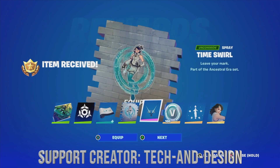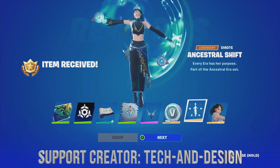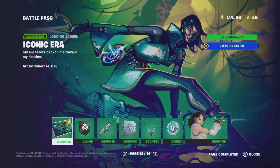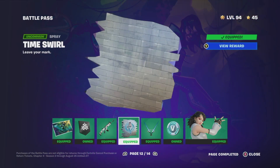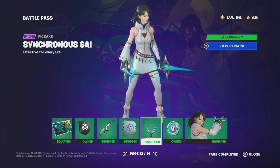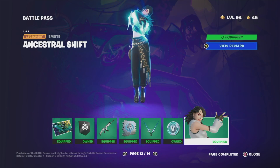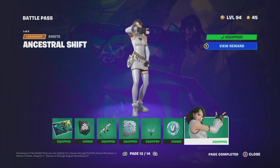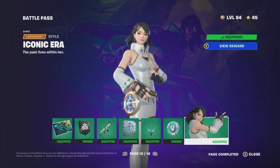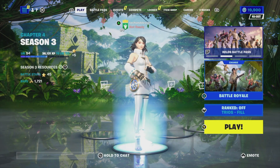We're going to go through next, next, next, get some V-Bucks, and equip everything. Right now we got everything from this page, which includes a loading screen, a wrap, a spray, a pickaxe, some V-Bucks obviously, this emote, and a different style for it — which is this one right here.